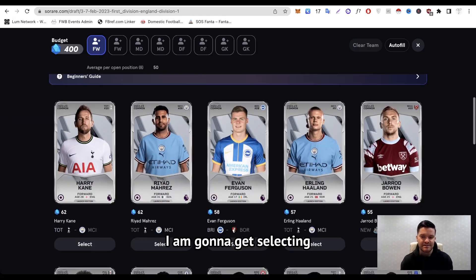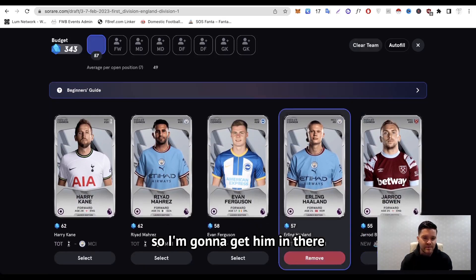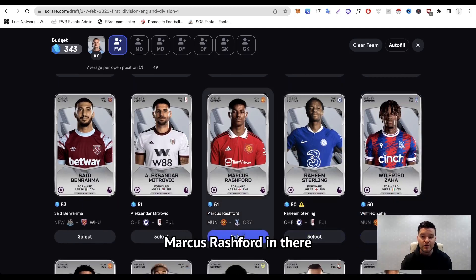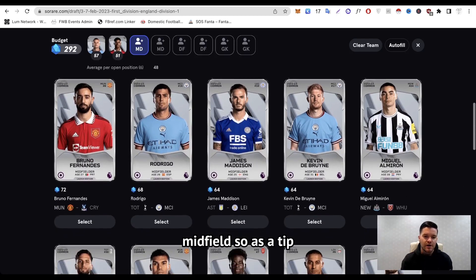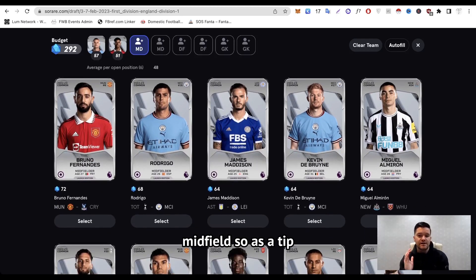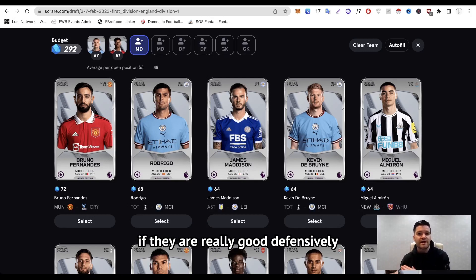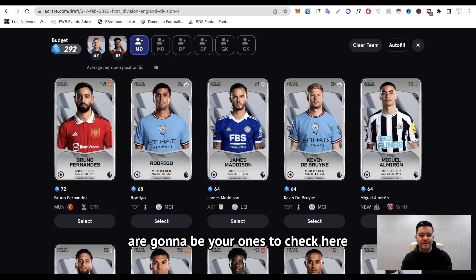I'm going to start selecting, and I think I'd be silly not to put Erling Haaland in my team, so I'm going to get him in there. As a United fan, I think I'm going to have to get Marcus Rashford in there as well — he's in peak form right now. Moving to midfield: SoRare players tend to score well in midfield if they are really good defensively as well as in attack. So creative midfielders and very good defensive midfielders are your ones to look at. Players who just pick up the ball and pass it sideways are not going to pick up big scores — quite similarly to FPL in that sense.